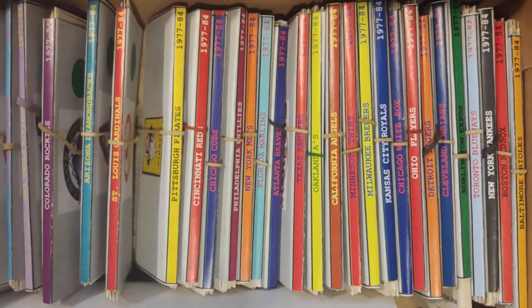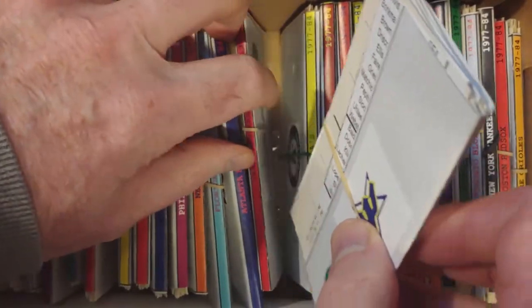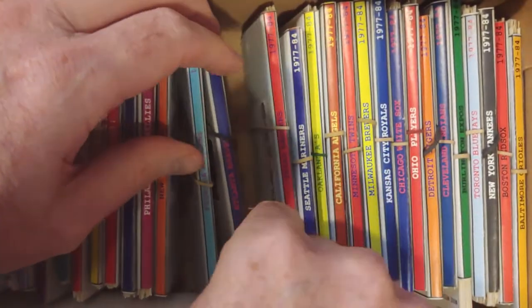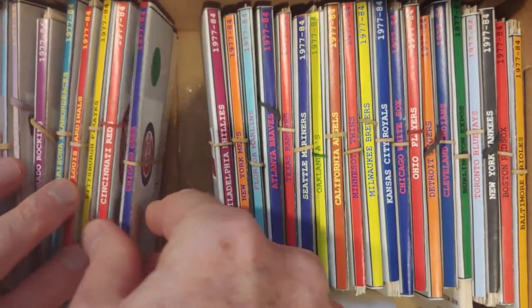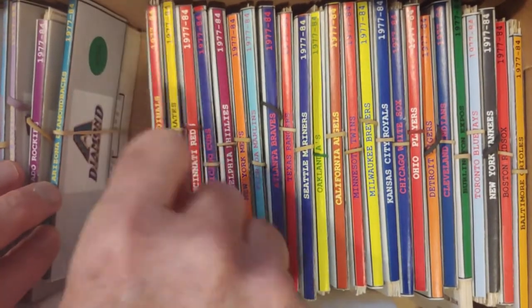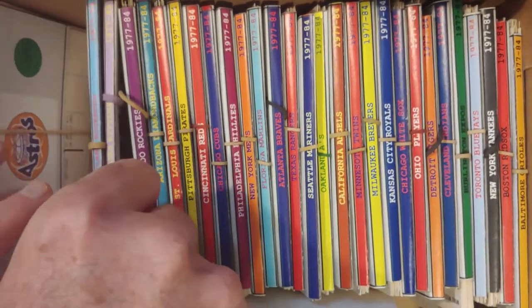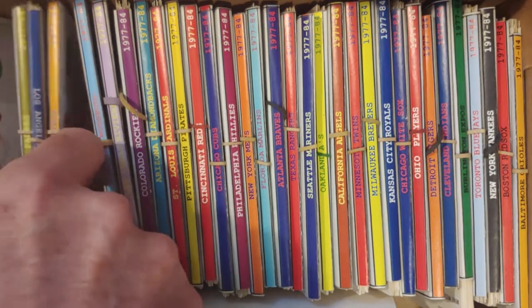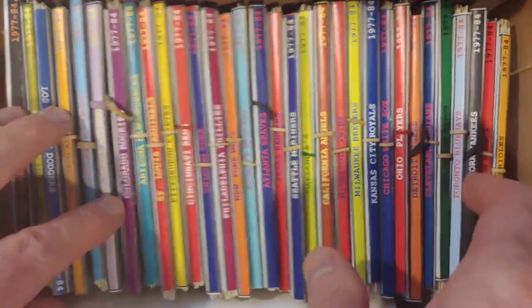In the National League: Atlanta, Florida, the Mets, and the Phillies in the National League East. The Cubs, the Reds, the Pirates, the Cardinals in the North. The expansion division: Arizona, Colorado, Las Vegas, and Portland. The Astros, Dodgers, Padres, and Giants. The roster sheet can go back in there as well.